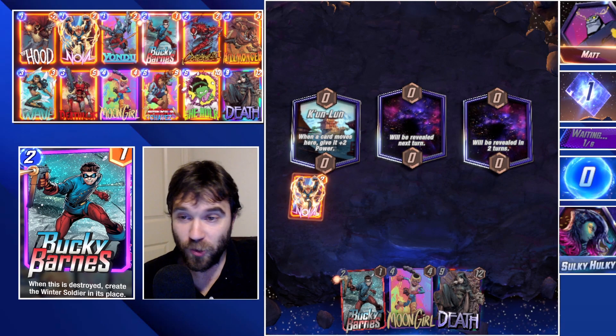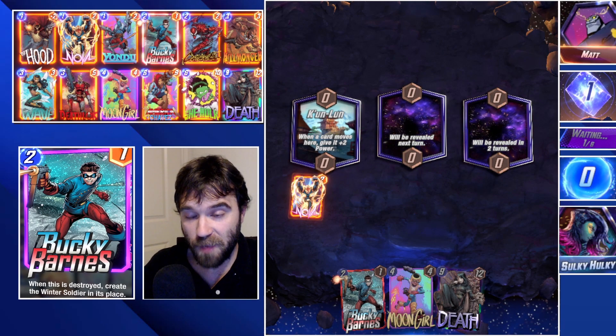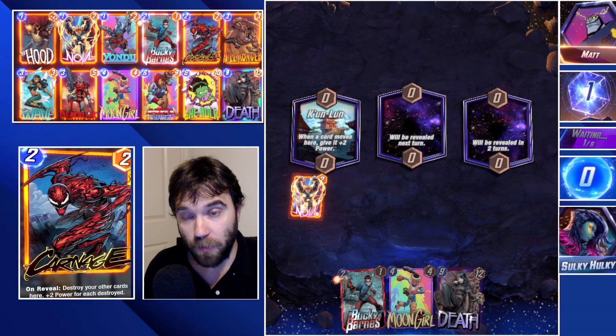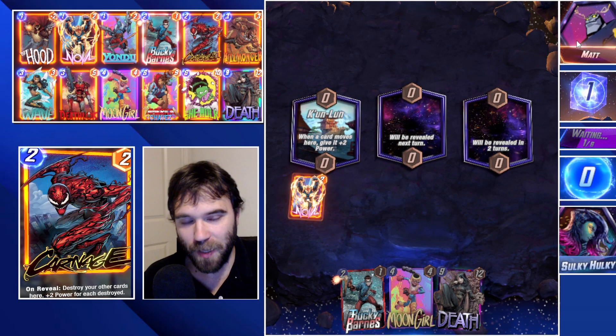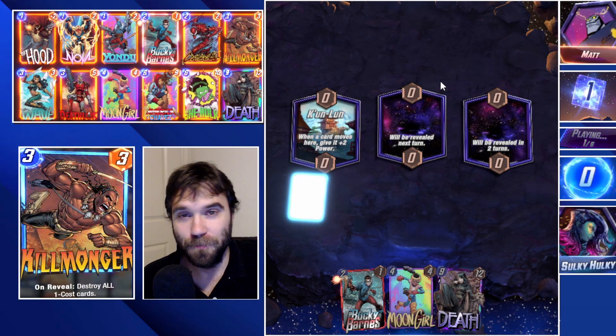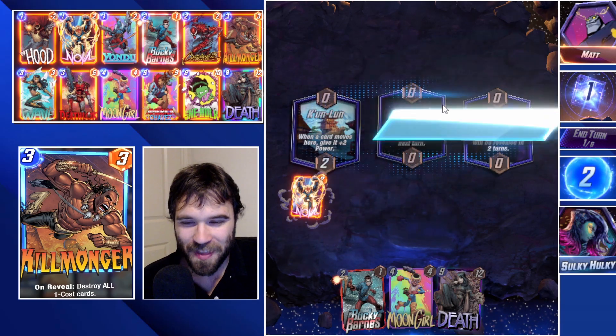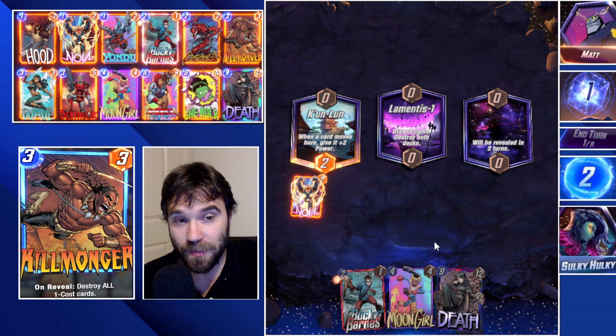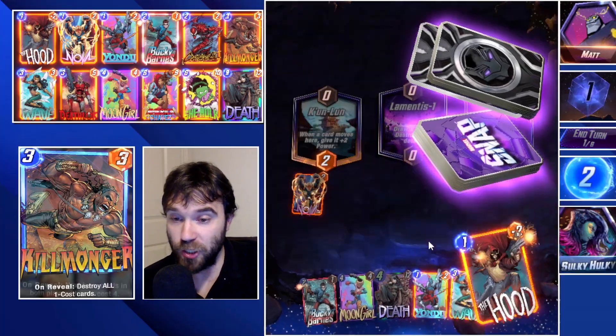Next up we have Matt. In the last game against Matt, we did draw into Lamentis and they ended up retreating. So we're going to see if maybe we can get a full game this time. We might not snap against Matt if we want to see the full game play out. We do have our Death, so if we draw into Lamentis this turn, hopefully we get She-Hulk as well.